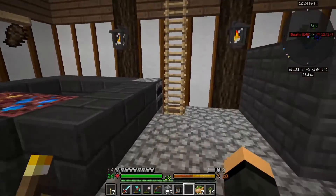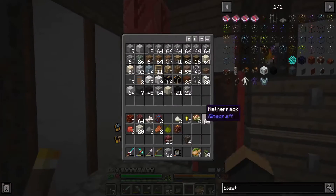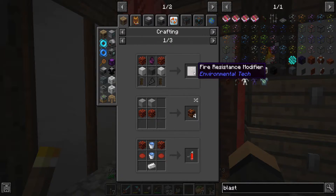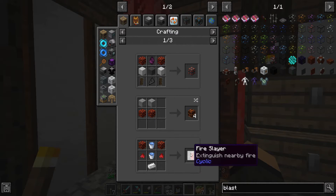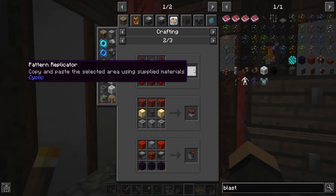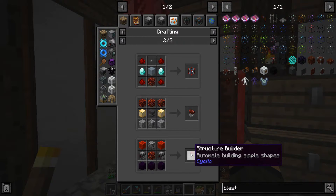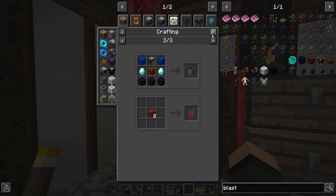Might as well get started on making nether bricks - that's going to be 36 of that. Put the soul sand away for now. Magma blocks - what can I do with you? Fire resistance modifier from Environmental Tech, magma bricks from Quark, a fire slayer that extinguishes nearby fire, pattern replicator, magma anvil that repairs anything using lava, structure builder, controlled miner, and cable facade.